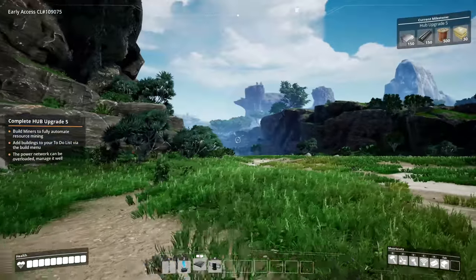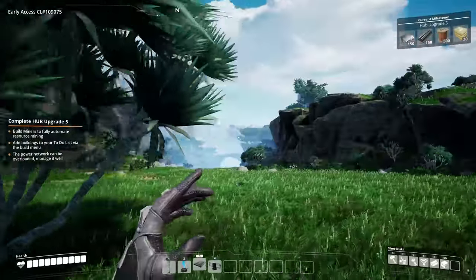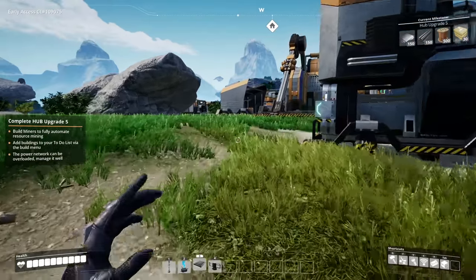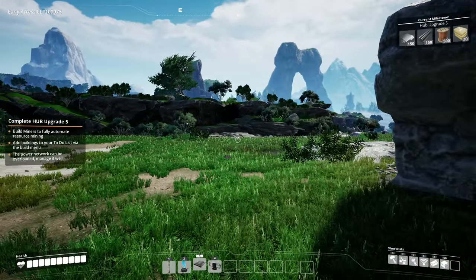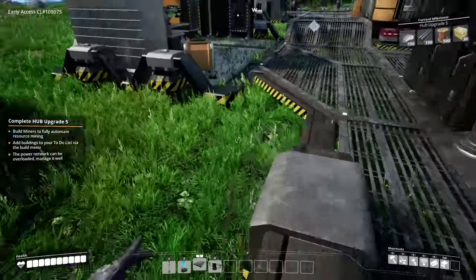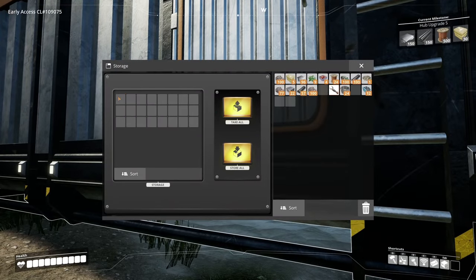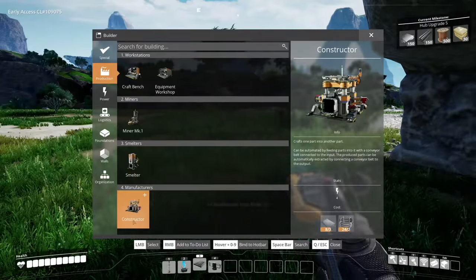Eventually we're gonna get vehicles and need to drive through stuff, so let's get going. Let's grab some plates and rods. I think we're gonna get some concrete going first, since it doesn't require a smelter - we have a concrete constructor right there. We also need screws being made and a whole bunch of other stuff. We'll make some screws, we gotta make some reinforced plate deals.